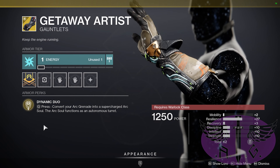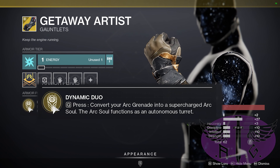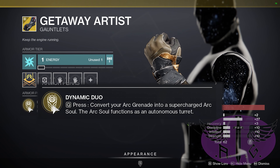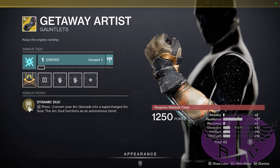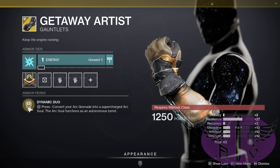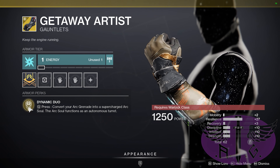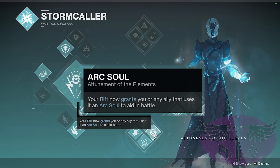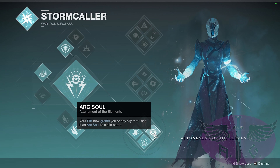Finally we have the Getaway Artist. The Dynamic Duo perk allows us to convert our arc grenade into a supercharged arc soul, which functions as an autonomous turret for 20 seconds. It's like having a fifth teammate who you've invited to play Destiny for the first time and you say, just shoot things for now, we'll learn about motes later. This time we're going to utilize the extra damage granted by the supercharged arc soul to build a reaper-slash-collector, using Bottom Tree Arc. Normally this grants you and your teammates an arc soul when you place a rift, but with this exotic, if you have the supercharged arc soul active, placing the rift will reset the timer back to 20 seconds for as long as you remain in the rift. When you leave, the timer begins counting down again.